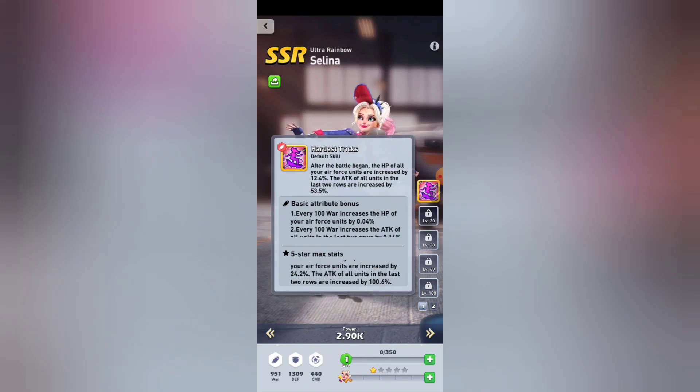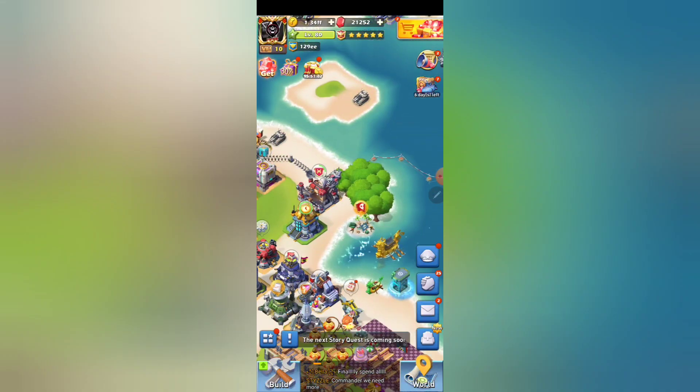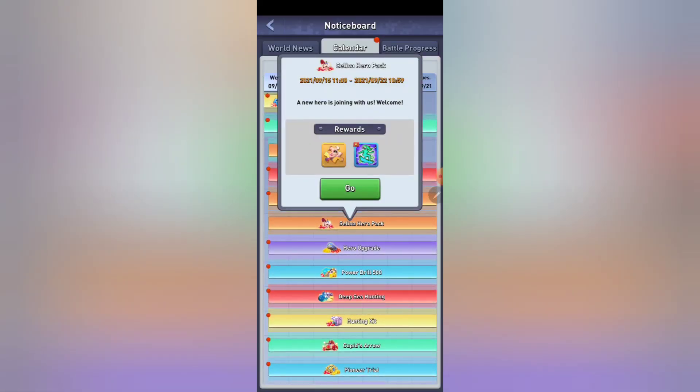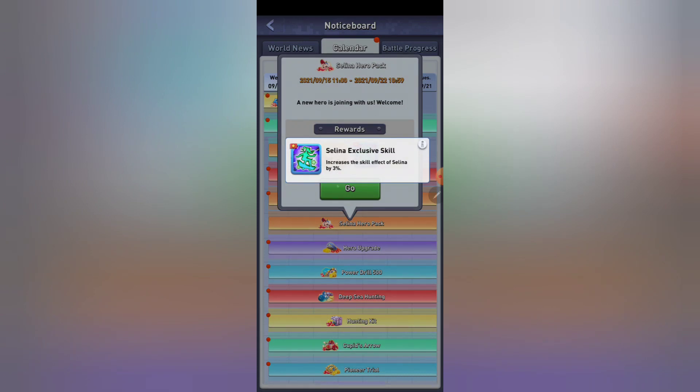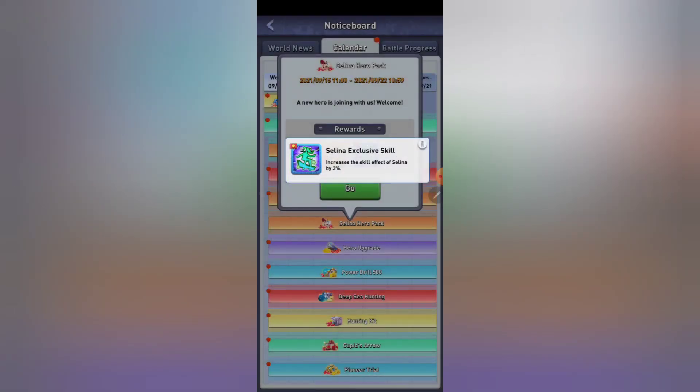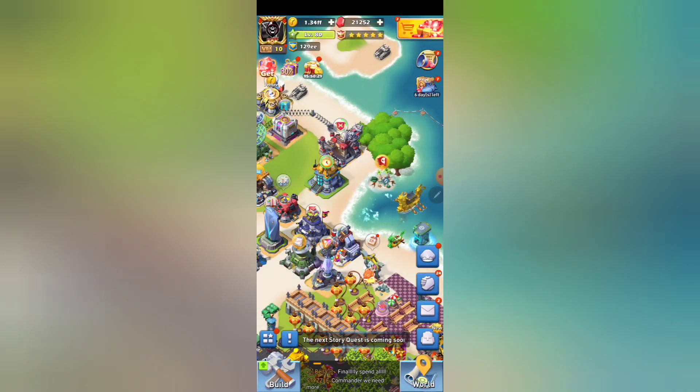What makes her really good — and I'll show you by going into the calendar — is if you're ever looking to see heroes before they're actually out, you can come into the calendar, click on the hero pack, and click on their information. What makes her really good is when her exclusive skill hits level 7. Just like Optimus Prime's level 7 exclusive skill, it has a 30% damage increase to all units. 30% damage is huge.